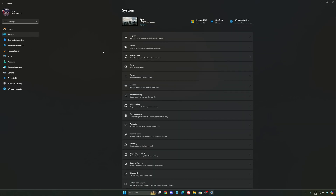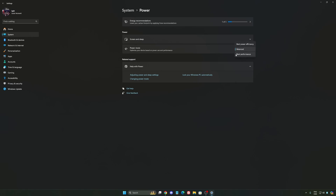Another thing I recommend — go to System and then Power. Back then we were recommending to use Best Performance, but now honestly just use Balanced. You will have better boost clocks and longer boost clocks. I did a couple of benchmarks, Balanced versus Best Performance, and I'm getting better results with Balanced. Super important to do that.